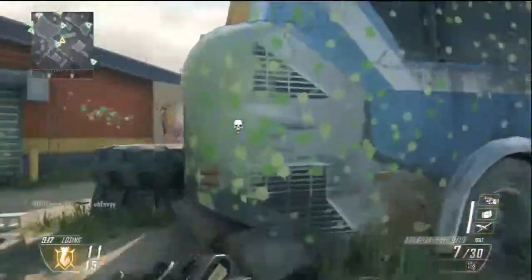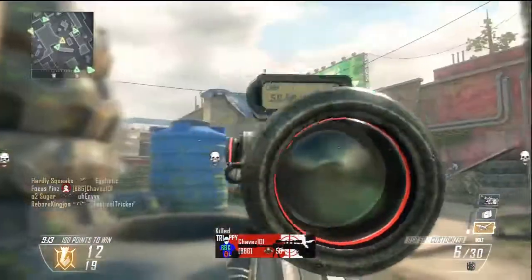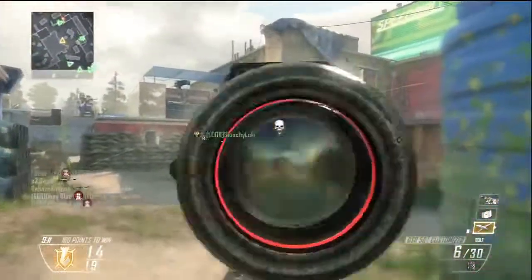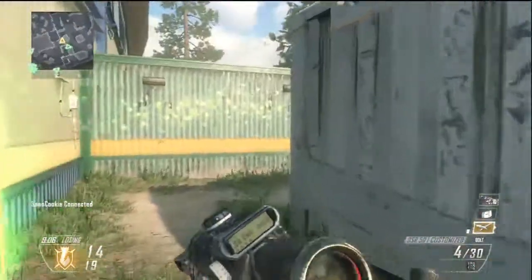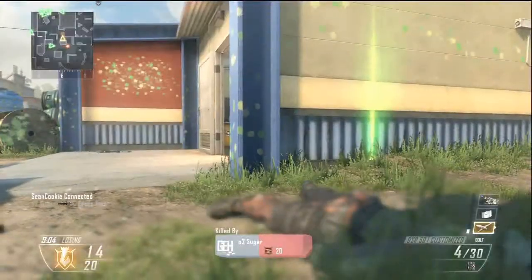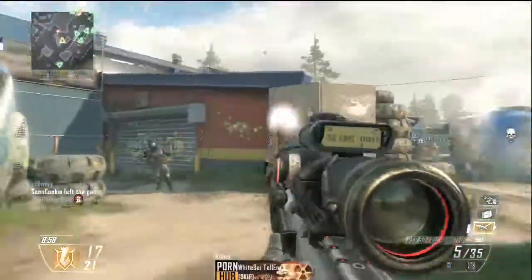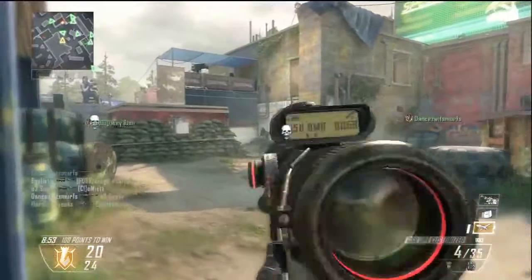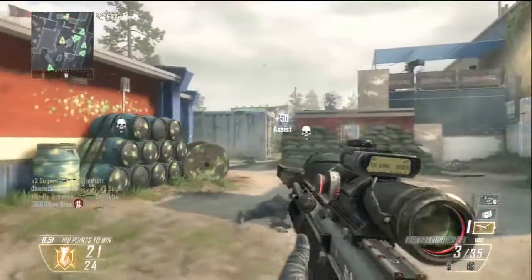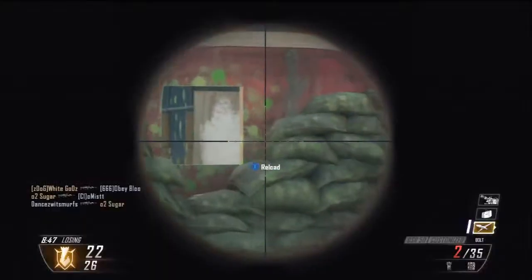I can never hit shots really up close, so I don't like this map that much. Still, it's better than about eighty percent of the original maps on this game. The spawns don't flip too easily — unlike Vertigo and Magma, which are both ridiculous for spawn flips. The spawns stay pretty stable in this one.